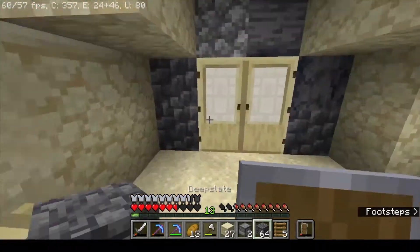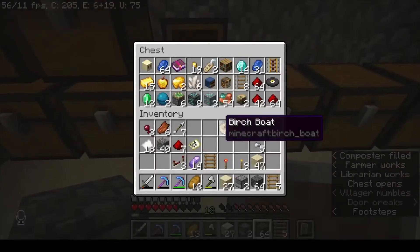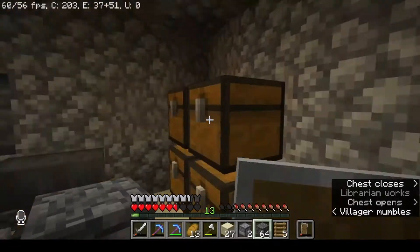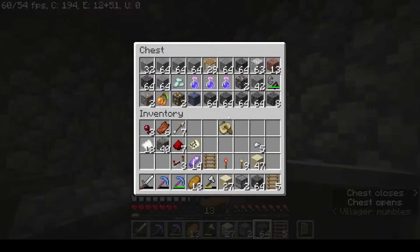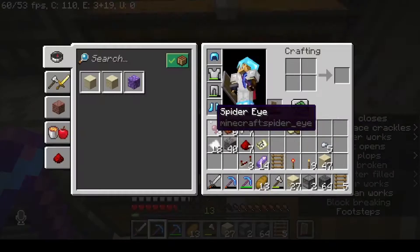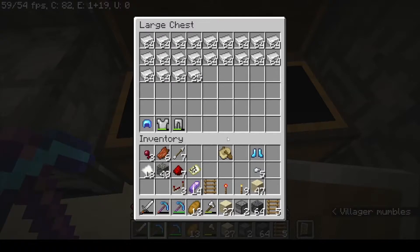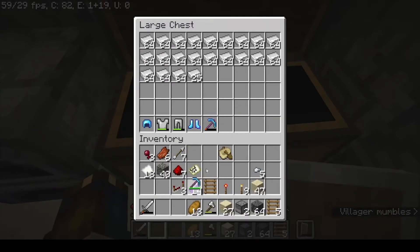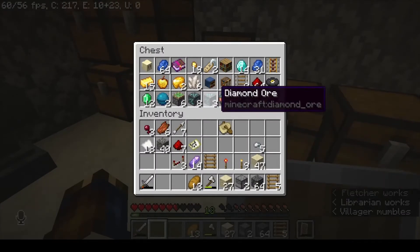I'll take a couple blocks. I should probably make a little chest to put away my gear and stuff. I'll put away some of my redstone components as well. When I was digging down to bedrock, I got some diamond ore — and this is normal diamond ore. This stuff is really rare now, ever since 1.18. Really rare.